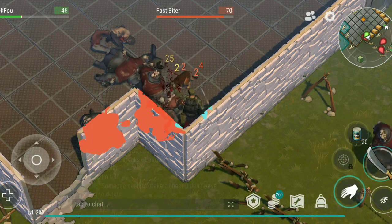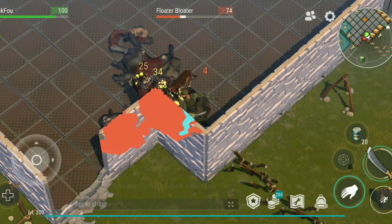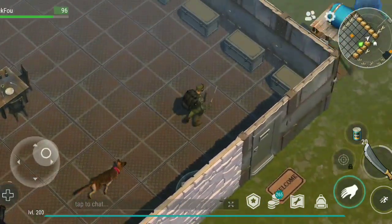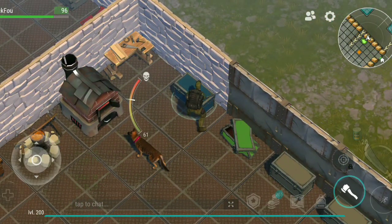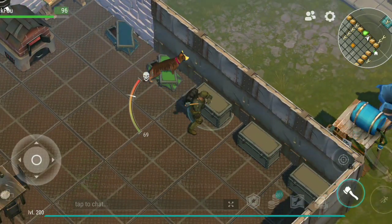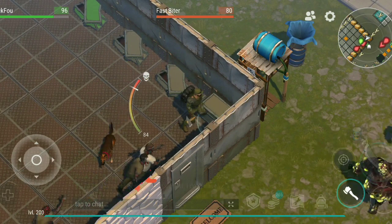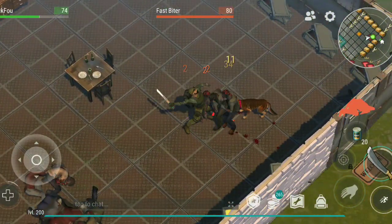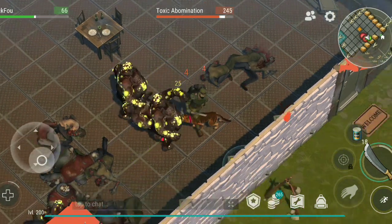If you open the advanced furnace there's like four copper bars in there. I forgot to show you guys because I was about to head out. I decided to pop it open and spawn the big one — turns out he has copper in it.